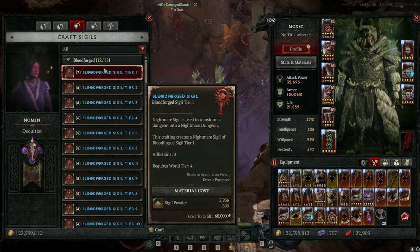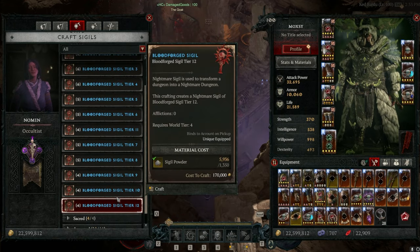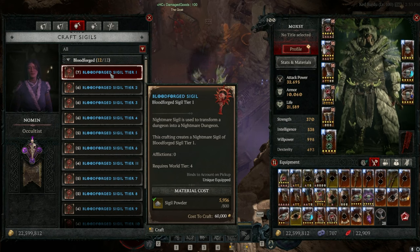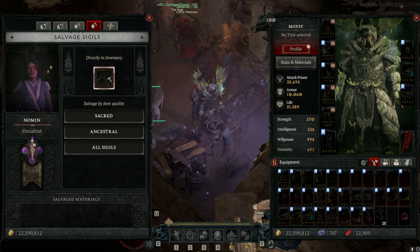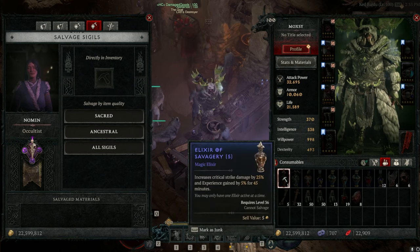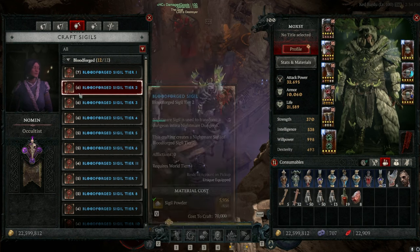At the occultist, look for the Bloodforge sigils and craft a tier 1. There are 25 tiers of the Abattoir of Zir, each increasing in difficulty and the amount of sigil powder required to craft it. You earn the ability to do tier 2 when you complete tier 1, and so on. If you're looking for sigil powder, you get it by breaking down sigils — from a Nightmare 100 dungeon or a Nightmare 20 dungeon. You also earn sigil powder by successfully completing Abattoir of Zir runs. But once you start failing, you can run out of sigil powder.